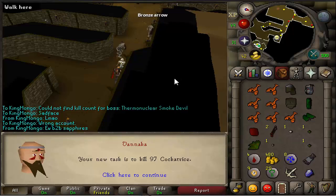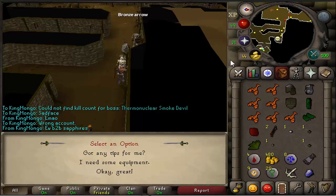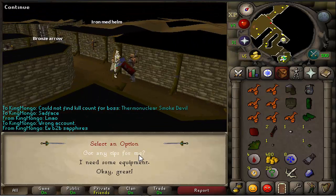We just got our 10th task in. It's 97 Cockatrice. It's going to be great because it's going to be a lot of Medium Clue Scrolls as well as Limpwurt Roots. It's going to be fantastic. First time getting the task - let's see how much XP we get.